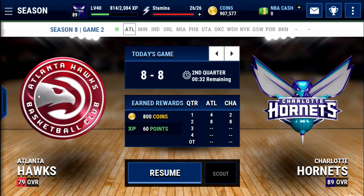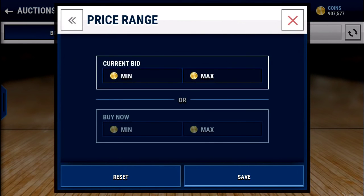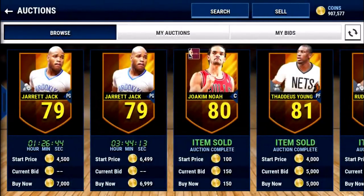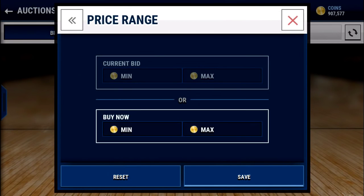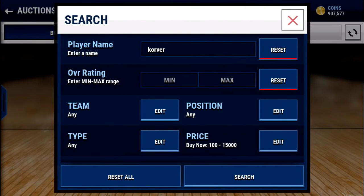Tip number six is to check a player's price before selling them. A lot of people will just go to the auction house and look at a general price — like 7,000 for any player 79 and over — and then sell their player for around that price. But if you go and look up a specific player, like Kyle Korver, you'll see his cards actually sell for a good bit more than that. We searched for him at 15,000 and none were found, which means he sells for even more than 15,000 because he has 96 three-point shooting. So you want to be sure to check your players' price before you sell them, at least for most players.